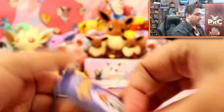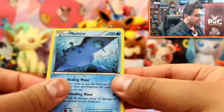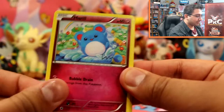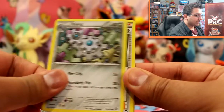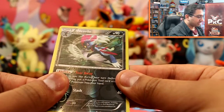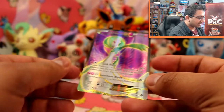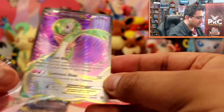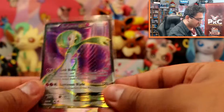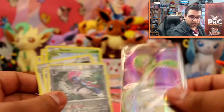Onto Steam Siege. So we have Mantine, Shellos, Marill, Drifloon, Seadra, a Bravebird, Clang, Ninja Boy, a Weavile Reverse Rare. Oh my goodness — another full art! And it's a Gardevoir EX. That is awesome! Oh, that is so cool. I think I might need this one too. That's two full arts, but I think the Mega Ampharos one was really nice looking too.